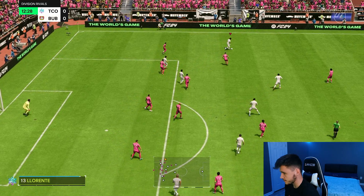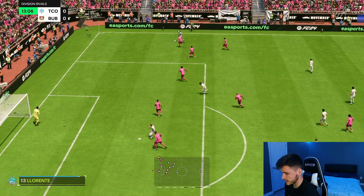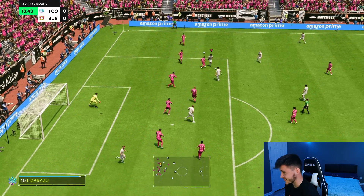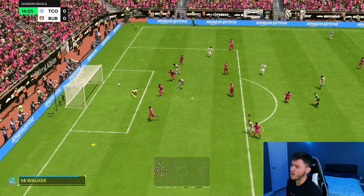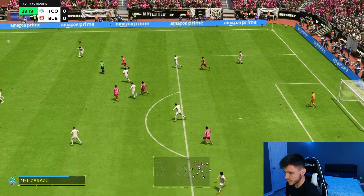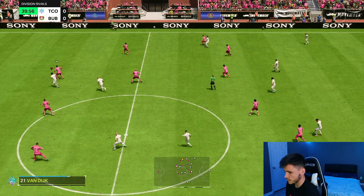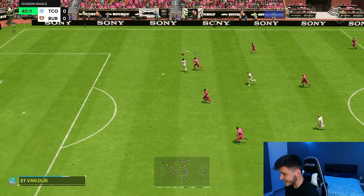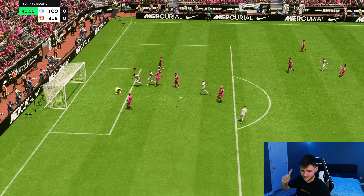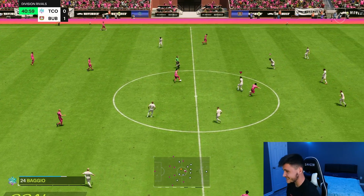Turam — good reactions to pick up possession. Down this right-hand side, he does have four-star skill moves. On the ball he is good. Nice little Berba spin right there. Another good save from the goalkeeper — we needed a little bit more power. We could spring into a counterattack, but the game's been pretty stale at the moment. Turam over the top — what a run! The attacking positioning is honestly so good. Berba spin, we go for the shot. Turam is a real threat going forward and so solid defensively — a fantastic play.